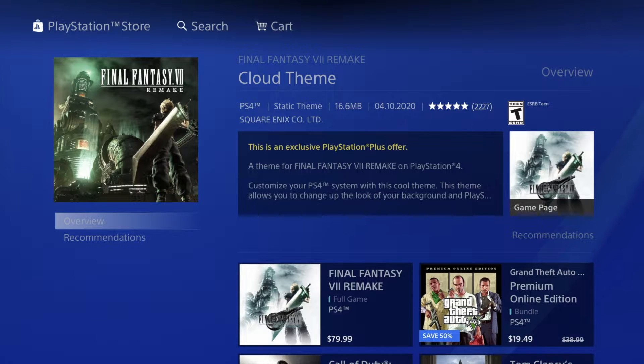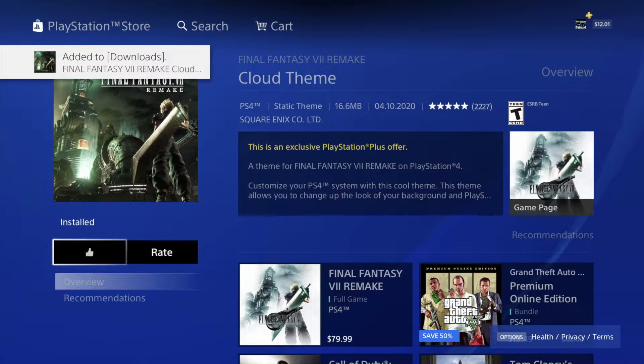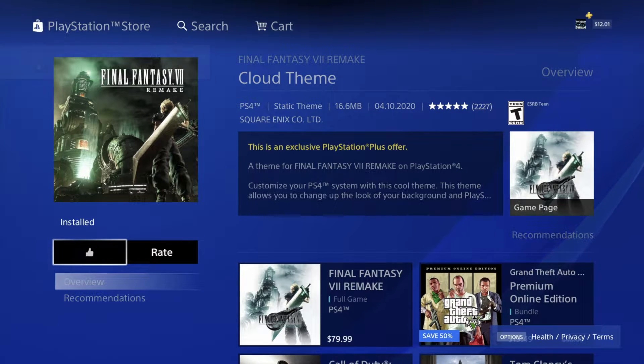Now we're gonna do the same thing with Final Fantasy — hit download. This one's actually downloaded, which is good. This is a cloud theme, it's a little bit different than the other ones we've seen before.